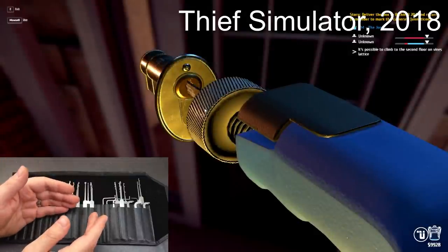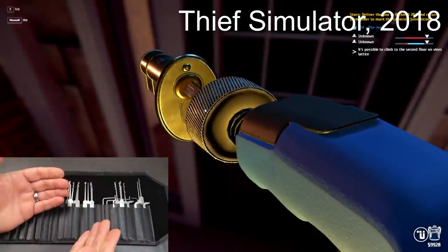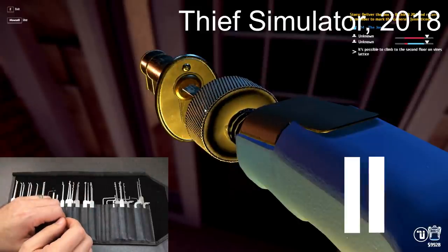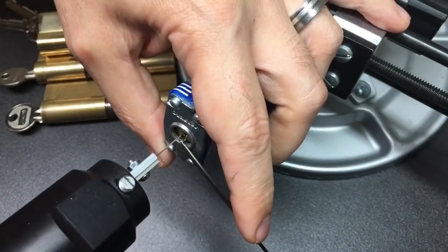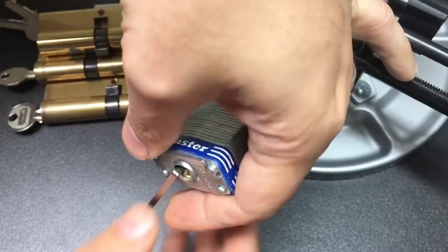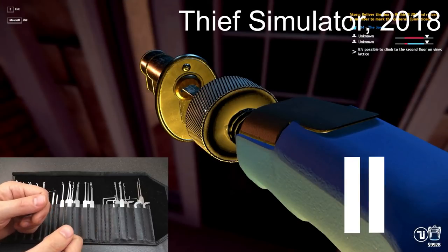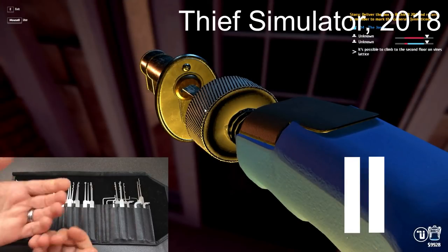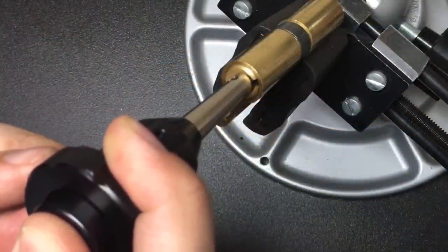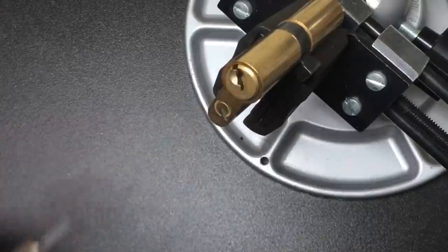Now for the third lock: this is supposed to be an electric pick gun. Electric pick guns do exist, but they are nothing like that. Real ones are big and loud and they need a tension tool to turn the lock. The tool used here looks more like a plug spinner, a tool used by locksmiths to quickly turn an already-picked lock. I'd have to give that one a full zero out of ten — it's just completely wrong.